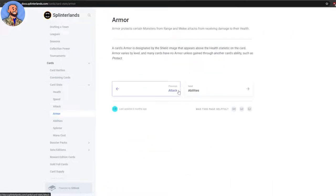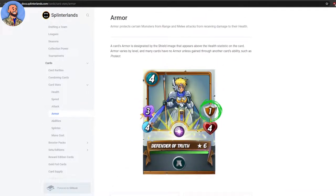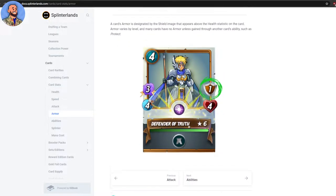Armor is shown by the shield icon — it varies by level and many cards have no armor unless gained by another card's ability, such as Protect. If you're receiving a ranged or melee attack and you've got armor, the armor takes the blow before your health. That's the basic mechanic.